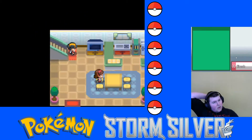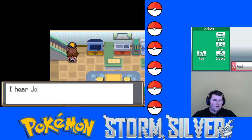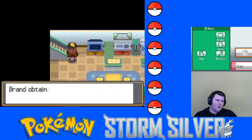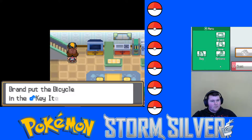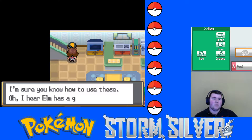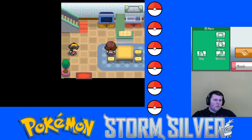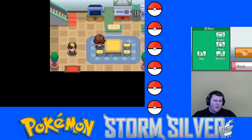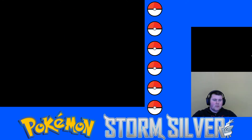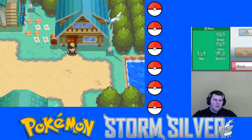So this is our mom — she gives us almost everything. In the normal games she gives it one for one. We get the bike already, that's great. GB Sounds is for if you want the original sounds of the Game Boy games. Professor Elm has a gift for us — we get the running shoes and the bike.